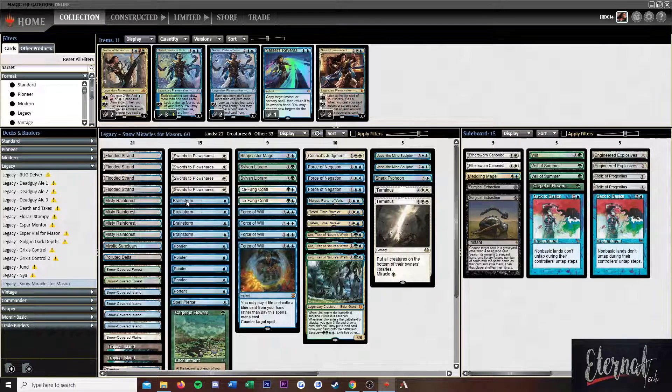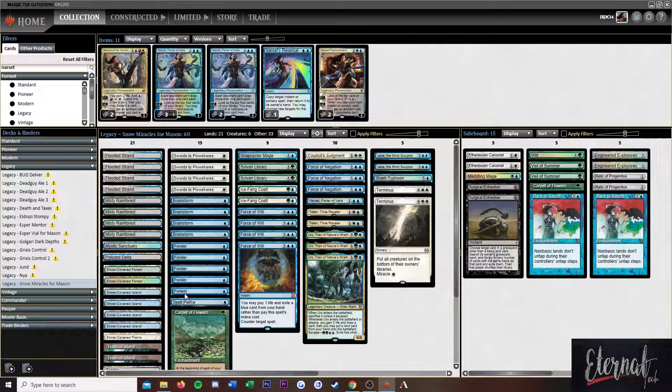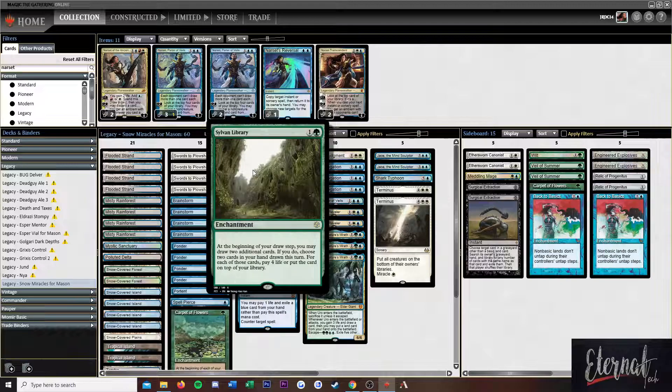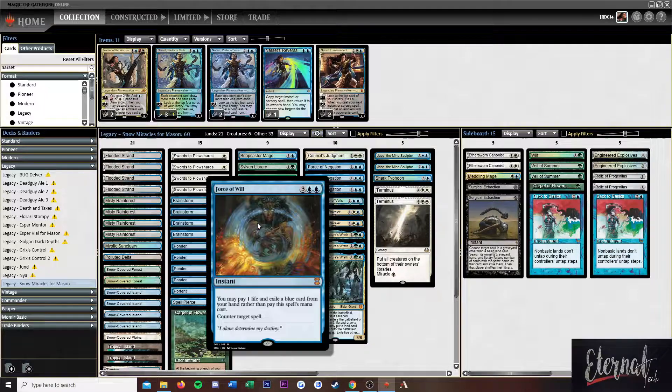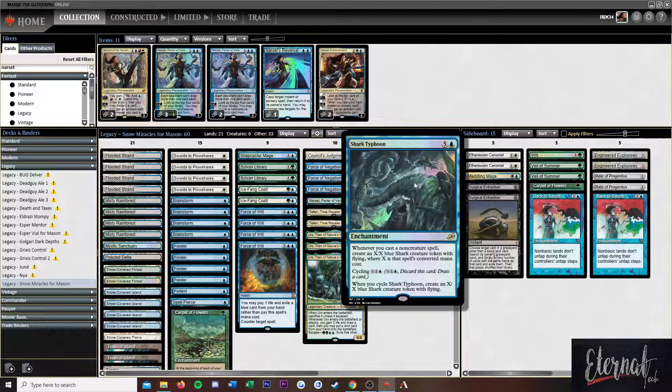We also have four Swords to Plowshares, four Brainstorms, four Ponders, one Portent. Portent lets you look at the top three cards of target player's library, put them back in any order, optionally have that player shuffle, then draw a card at the beginning of the next turn's upkeep — basically a Ponder with a delayed draw. One Spell Pierce, one Snapcaster, two Sylvan Libraries, two Ice-Fang Coatls, four Force of Wills, one Council's Judgment, three Force of Negations, one Narset, two Teferi Time Ravelers, three Uro Titan of Nature's Wrath, two Jace the Mind Sculptors, one Shark Typhoon, and two Terminus.